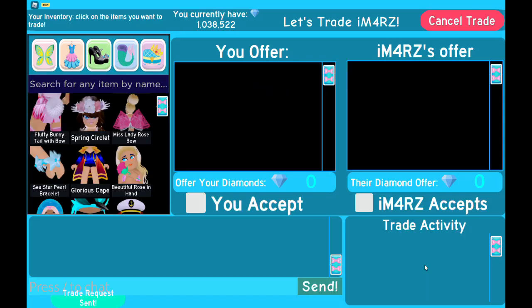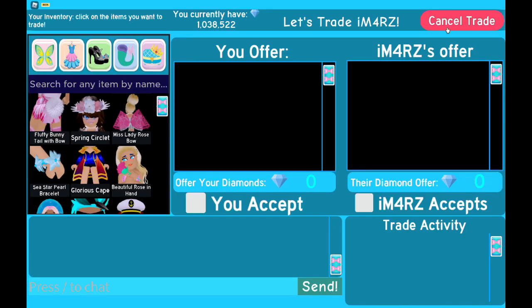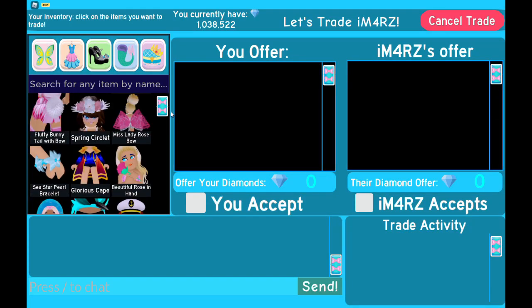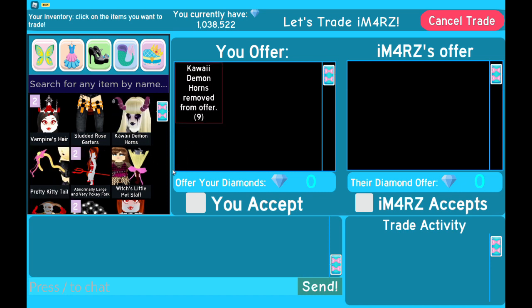If someone is mean to you, I would just close the trade and not trade with them. When the trade is accepted, you will be brought to the trading screen. If you want to cancel the trade, just press the red cancel trade button. You can see all your items to the left of your screen, and you can click on those items to add them to the trade. If you click the wrong item, go to the your offer box and click on the item you want to remove.